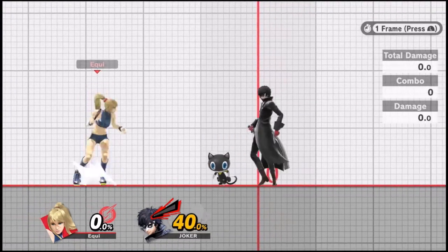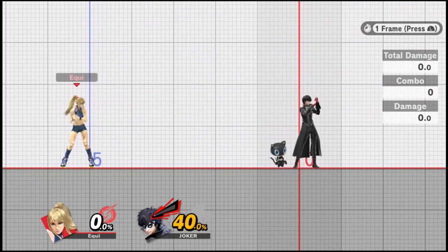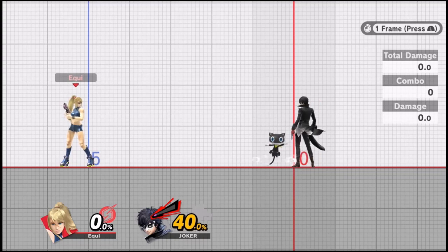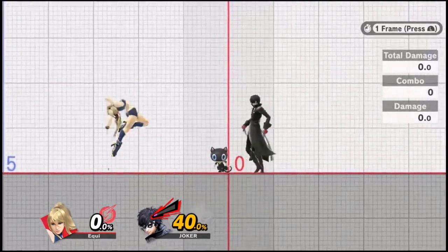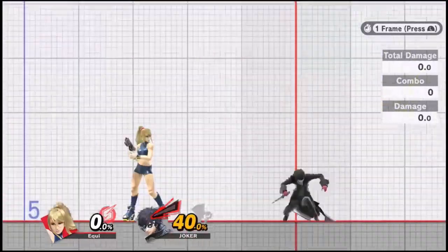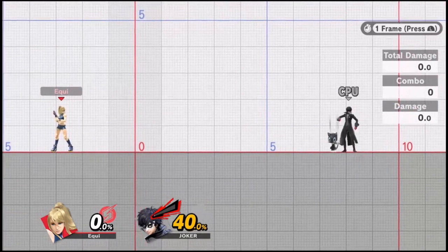Nair into flip jump kick is great for an early kill near the ledge, but what if you hit them with a Nair in the middle of the stage without any platforms to hit them onto with up air? The answer is to hit them with Nair into another combo starter. The first Nair hits them a little to the side and then you can follow up with an up air or a second Nair. I'm going to talk about these as combo routes — not specific combos, but sets of options for you to consider.